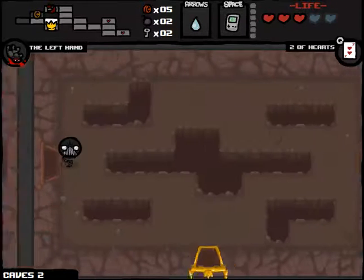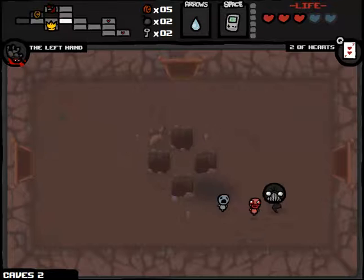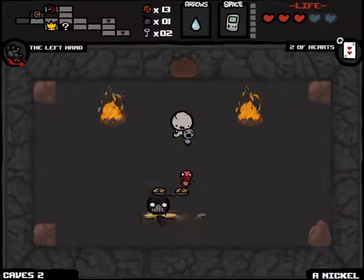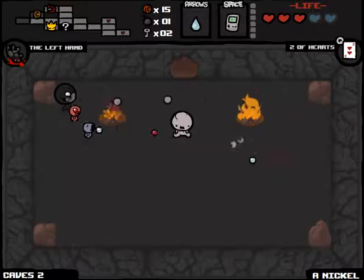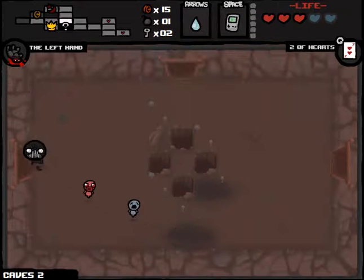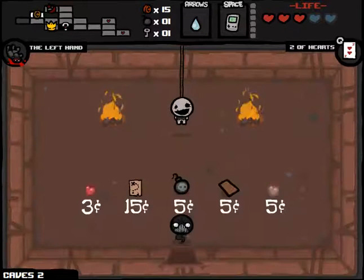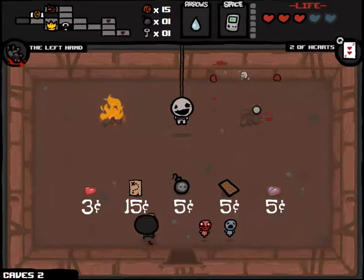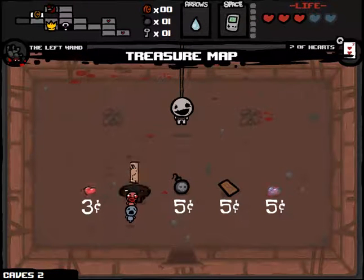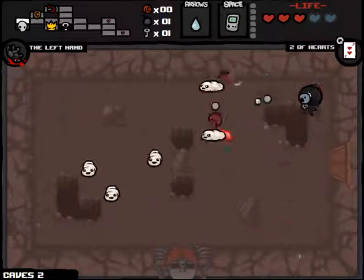It might make my top ten list, but the one thing about it is every time we've gotten it, we've done really well. So maybe it's a herald of good times for us somehow. We're going to go ahead and blow up some stuff, try to look for the secret room. We'll try below us here — and it was below us, so nice. We did end up getting nine cents out of that, so we can check out the shop. Two regular hearts is pretty good. Because we do have 15 cents.